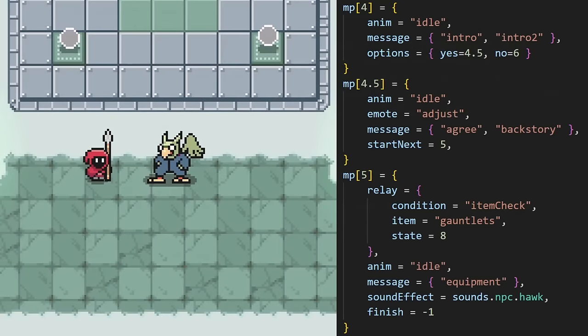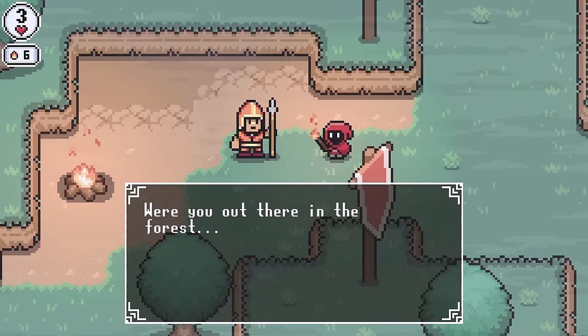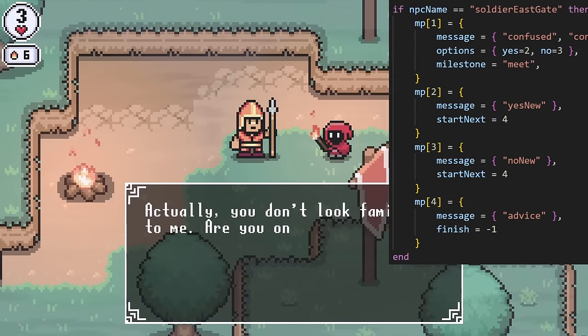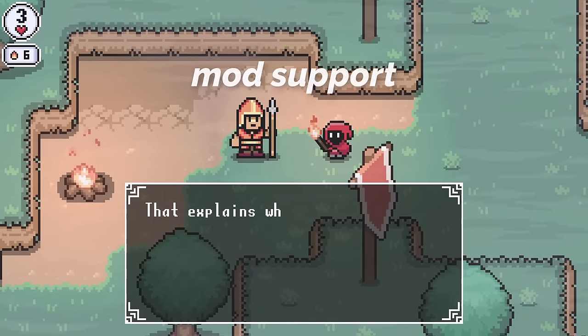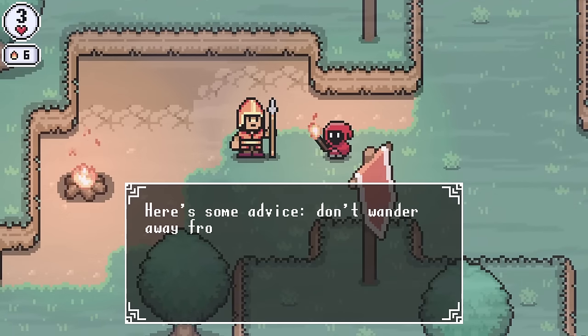The NPC has any number of states, and each state can have its own character animation, list of dialogue strings to say, player choices to make, conditional item checks, sound effects, and plenty more options — so I can define any combination of complex dialogue options in here. This means that making new characters just requires defining a new map like this, and no new coding has to be done. It also makes mod support for NPCs more achievable, since modders can use a format exactly the same as this to create custom characters.